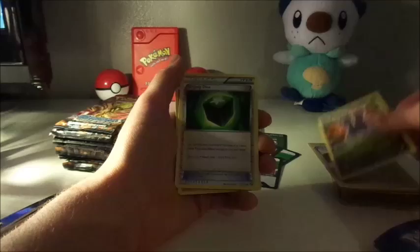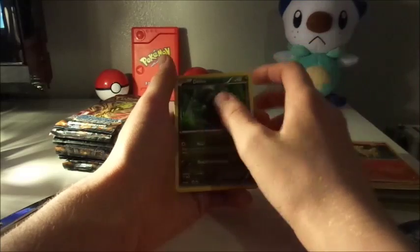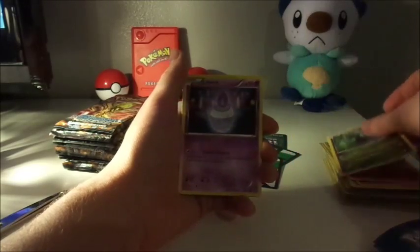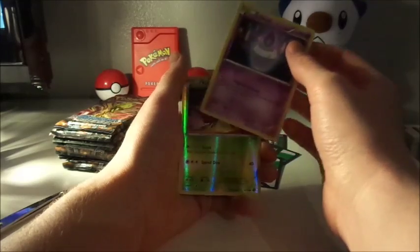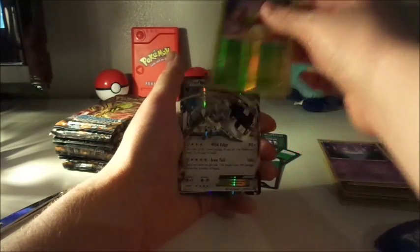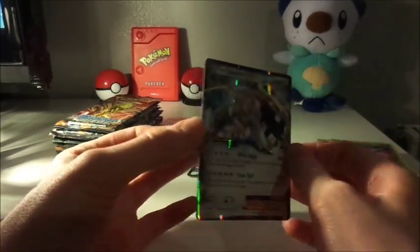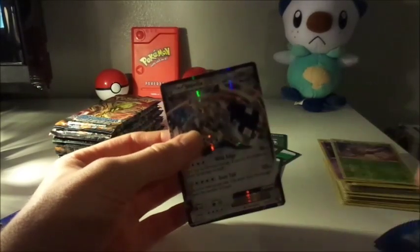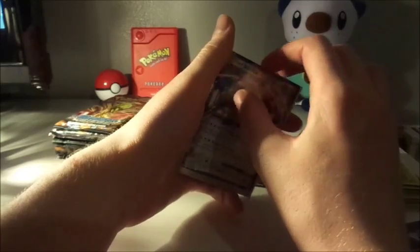We've got ourselves a Ninja Boy. A Swellow. Greedy Dice. Litleo. And Merill. Here's one — an Alolan form of Arbok, because obviously there's the whole running gag with its pattern on its chest or its hood. We've got ourselves a Reverse Holo Yanma. And — money shot — we've got ourselves the Steelix EX card! So that has got ourselves the Steelix EX and the Mega Steelix. I was talking previously about wanting to run a Steel deck, so we've got that bad boy now. Stick him to the side.